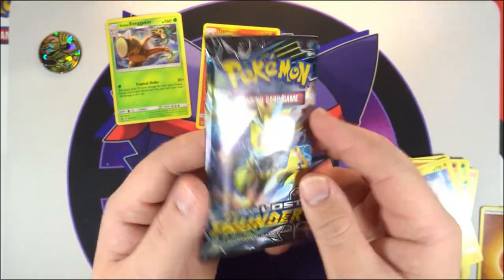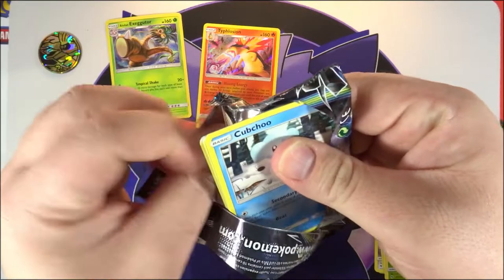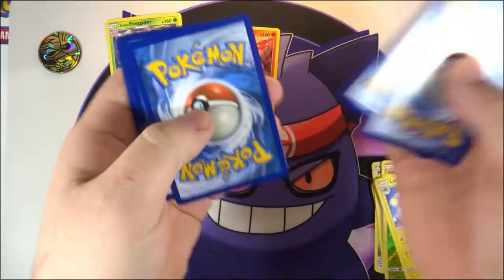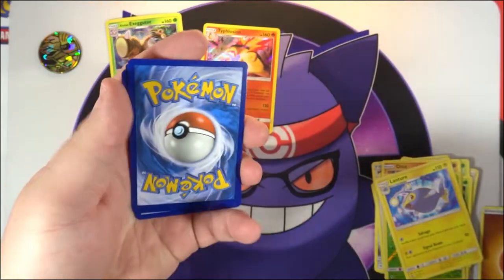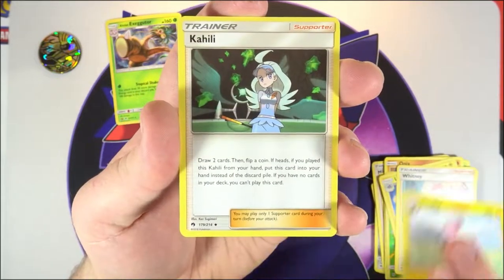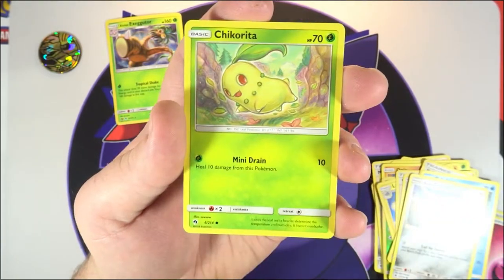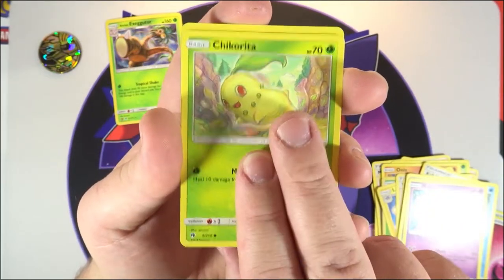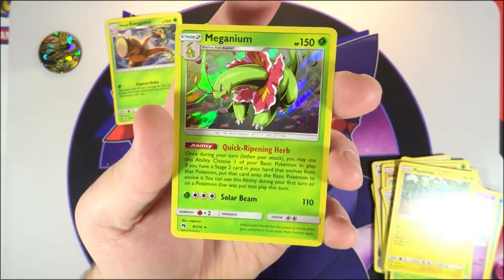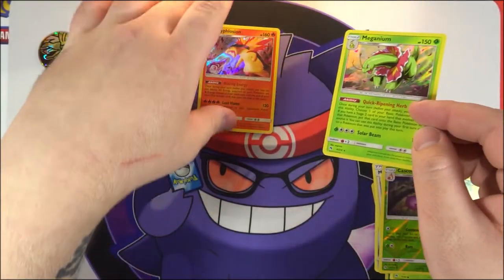All right, last pack — we have to end with something better than a hollow! Come on, Lost Thunder, give us some luck. There is your code for this pack. One, two, three to the front, and on the end we have the fairy energy. Here we go, last pack: Whitney, a Flaaffy, that trainer I still can't pronounce, Cubchoo, Alolan Diglett, Natu, Chikorita — my favorite Chikorita art from this set — Pachirisu, oops, a Cascoon, and finally our last card is Meganium hollow.